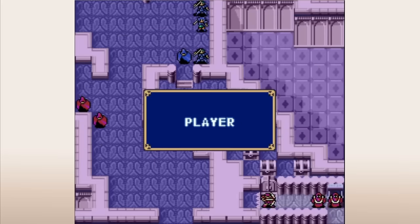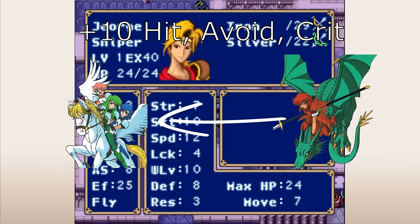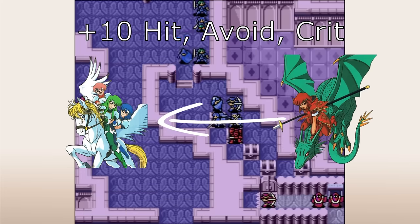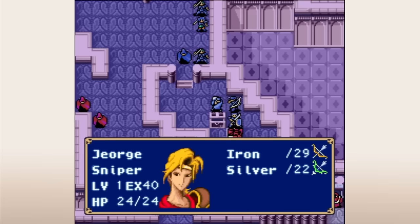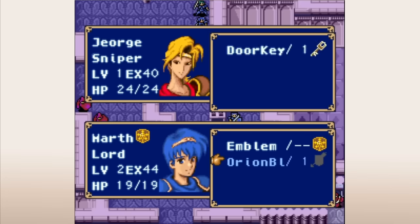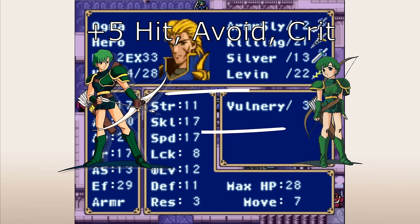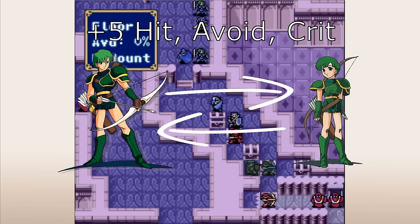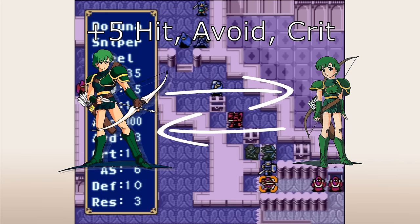Not all supports are two-way though. One-way supports also exist, like Catria, who receives a plus 10 bonus when fighting with Minerva, but does not provide any bonus to Minerva. This can be read as Catria's devotion and respect for Minerva, or as Catria benefiting from Minerva's command after years of fighting together as the White Wings. The support bonus also isn't always plus 10 — Ryan only gets a plus 5 bonus for fighting near his brother Gordon. Unlike modern supports, you don't need to do anything to build these supports; units just have them by default.